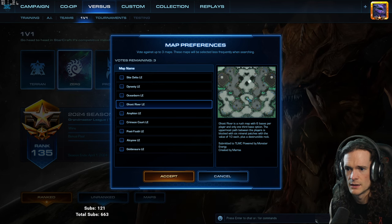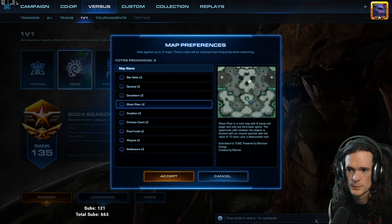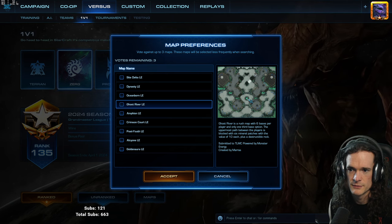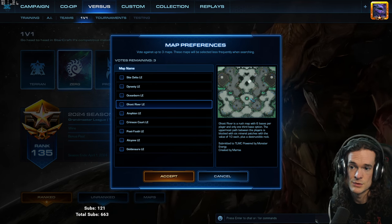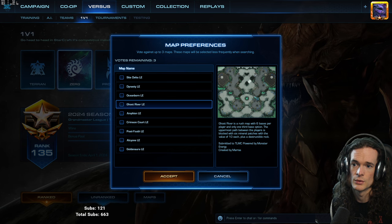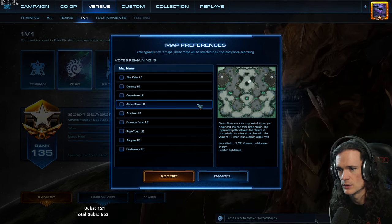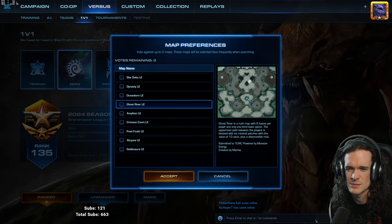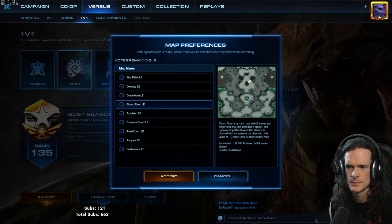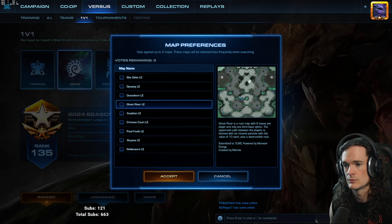This map has a unique feature: a healing pad right here. If you put units on it when they're hurt, they'll heal up to full. I'm thinking that seems really good for Protoss doing Oracle harass — they can go in, harass, and then heal up to full after getting hit by the Queens. Try to use this if you can. For Zerg, this seems like less of a big deal because our units tend to be lower HP and get killed anyway. But we'll see what happens on Ghost River.